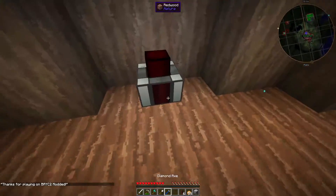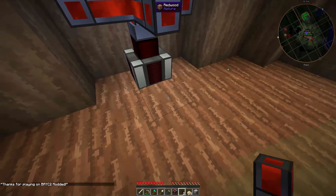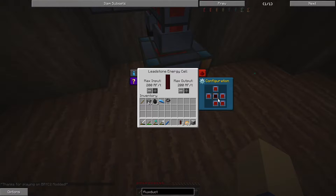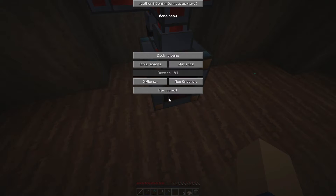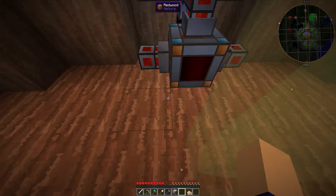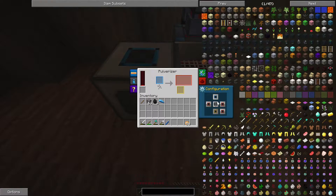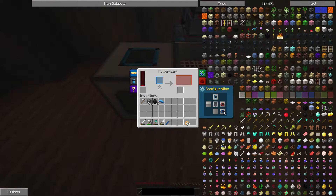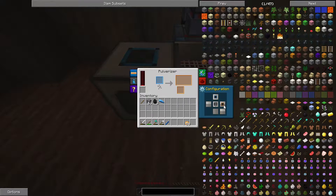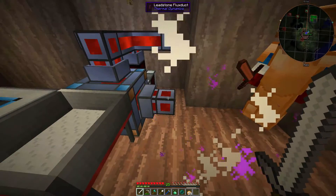Is that an enderman in our house? Yes it is. Oh, that would be Mr. Jupiter's stuff. Who's Mr. Jupiter? He's someone who joined for a little bit. Are you gonna input automatically? Oh, he's back — the enderman's attacking me!